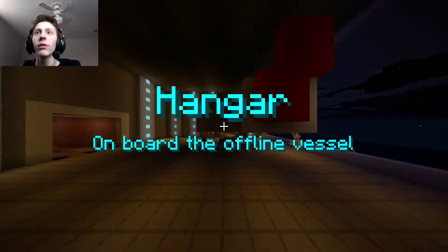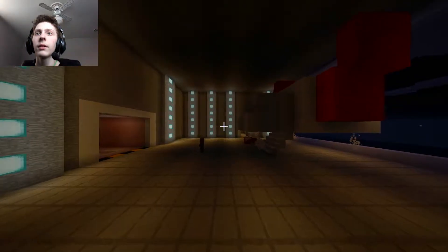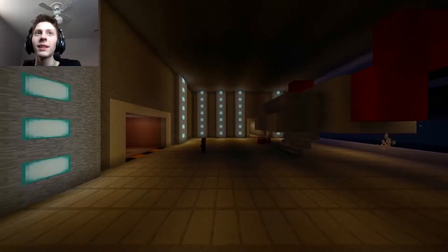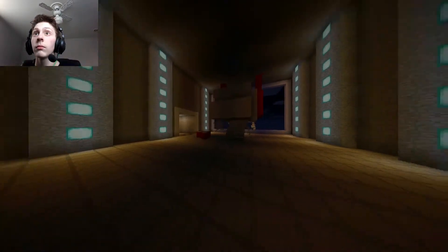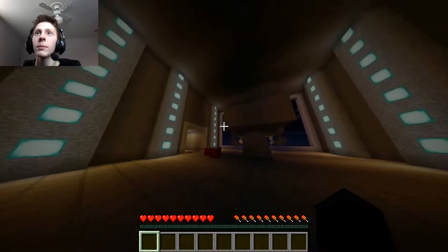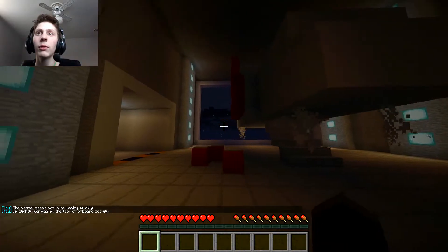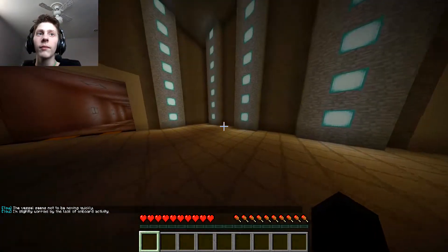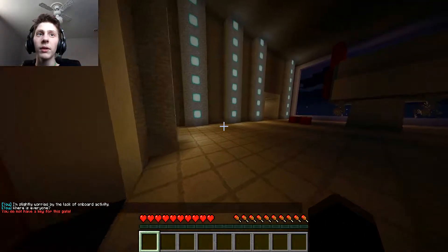Hangar, on board the offline vessel — got it. We're just walking here. The vessel seems not to be moving quickly, and I can't go this way, there's a visible wall. I'm slightly worried about the lack of onboard activity. Where is everyone? I have a key.